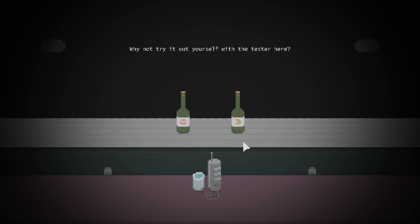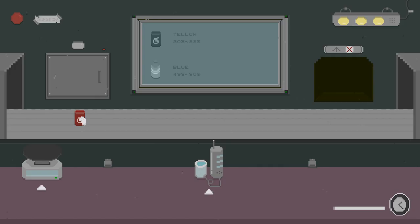Gameplay reminds me a lot of Papers, Please, in that you're doing a somewhat monotonous job in a dystopian setting that has you questioning every order given to you. As a food inspector, you'll be checking food and other food-related items as they come down a conveyor belt. At the start you'll be checking food for weight and color, disposing of anything that doesn't fit the guidelines. As the game progresses, your tasks start to get more complicated, and it gets hectic pretty quick.